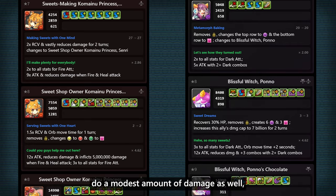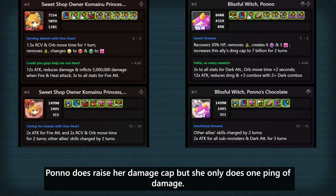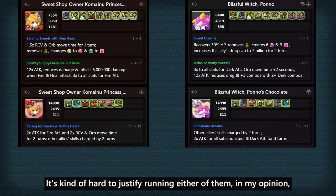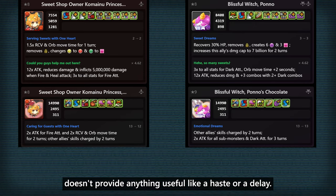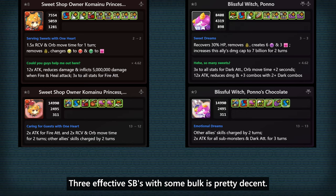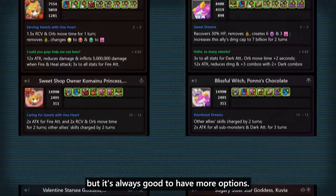Senri and Pono do a modest amount of damage as well, but being transformed units limits their damage output. Pono does raise her damage cap, but she only does 1 ping of damage. It's kinda hard to justify running either of them, especially because their base form active doesn't provide anything useful like a haste or a delay. Both of their equips are not bad — 3 effective skill boosts with some bulk is pretty decent. There's a bunch of similar equips out there, so they don't really stand out, but it's always good to have more options.